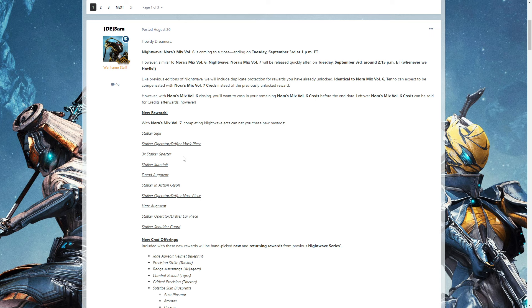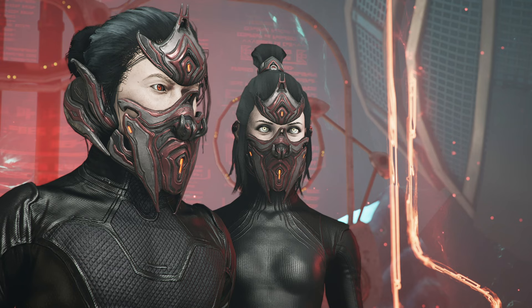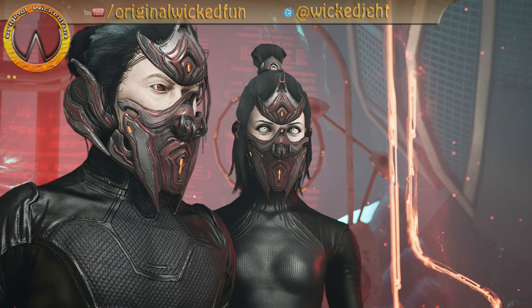You will only be able to get the Stalker Spectres once, so hopefully that's something that will be returning. There is also some Dali — the floaty thing above the head — which we haven't been able to see previews of, which is slightly painful. But at least we've seen the Stalker Operator and Drifter Mask pieces. Volume 7 starts Tuesday September 3rd around 2pm ET, so you've still got all of Monday to do this week's Nightwave and spend those Nora's Mix Volume 6 creds — because they'll become completely useless and all you can do is sell them for credits. Use them up while you can. Thanks for watching and I'll catch you next time.